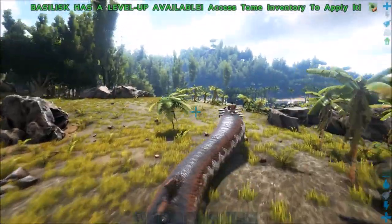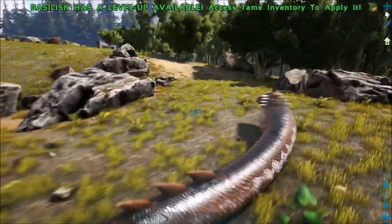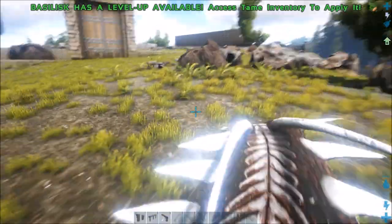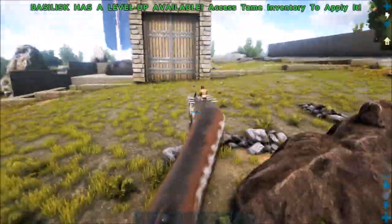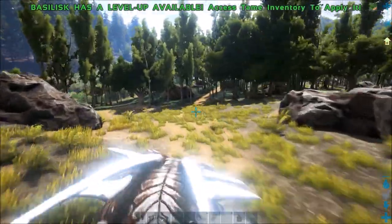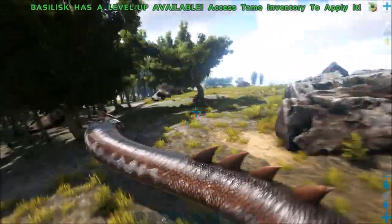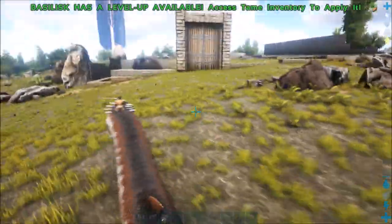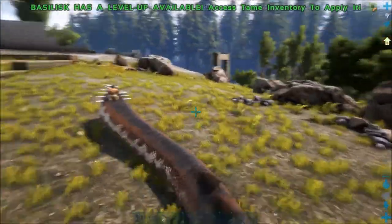After you've dropped the fertilized rock drake eggs and tamed it, it takes at least 10 eggs to tame a level 150. Lower levels obviously need less. This is on a times-4 server so it would take even less — like 2 or 3 eggs — but on an official-rate server, 10 eggs for a 150. Not too bad actually to get a good 150.